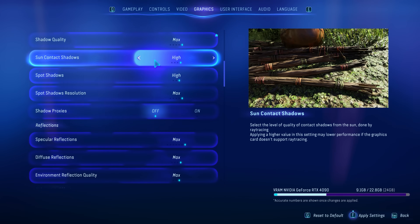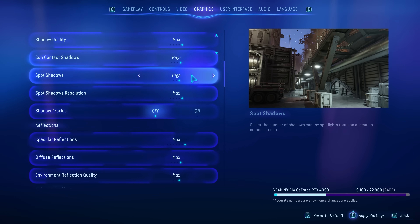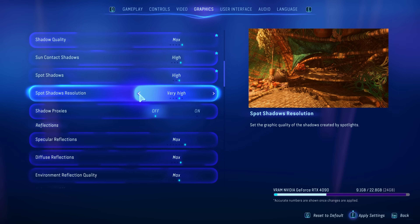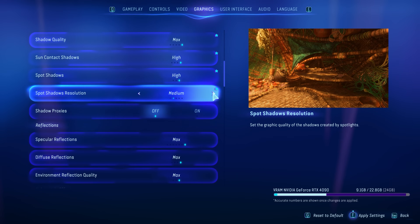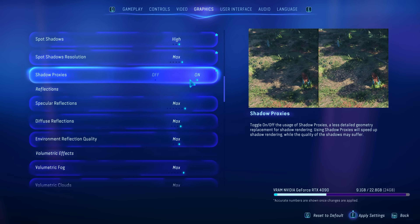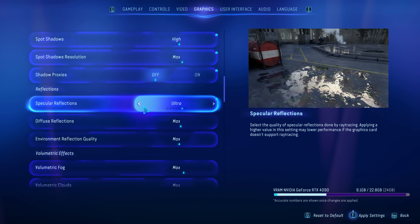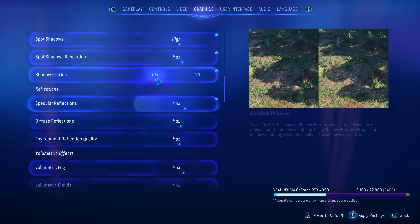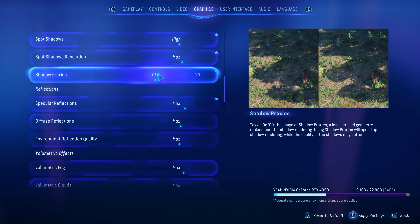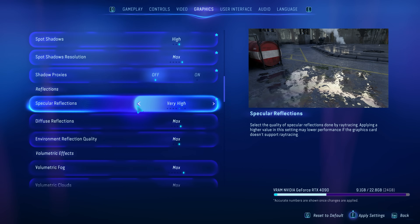Getting into the menu, one thing you'll notice is how much can be changed to make the experience your own. For graphic options, you have a whole lot to tweak in those classic Ubisoft-style menus, which are very good. You'll know what the settings will do, how much they'll affect your VRAM with a great meter, you'll see the visual change with a preview image, and you'll get an idea of how many options there are per setting based on the little pips beneath the quality level.